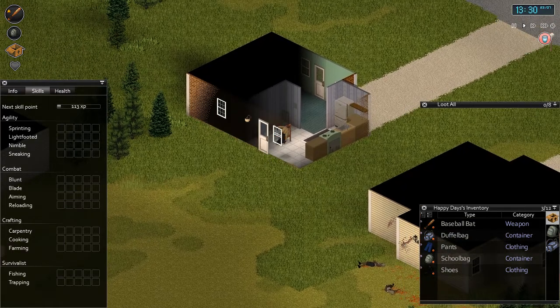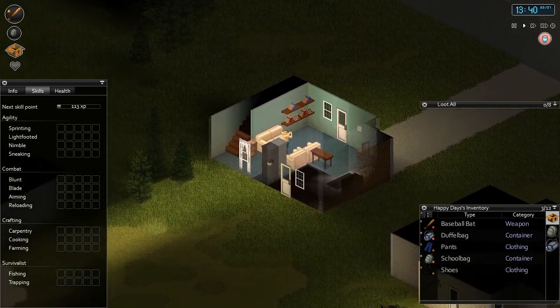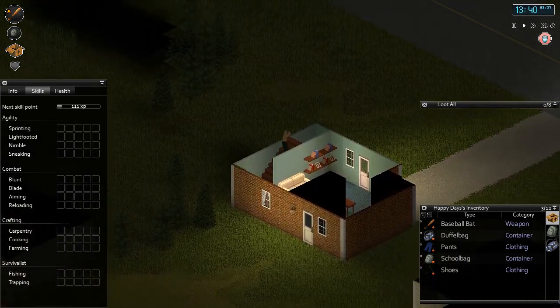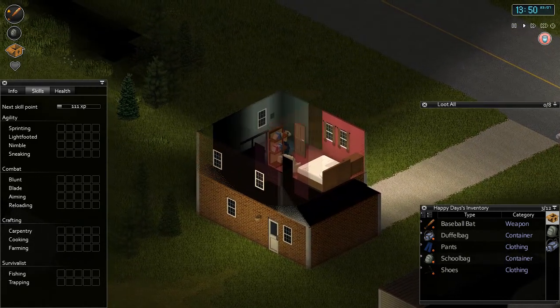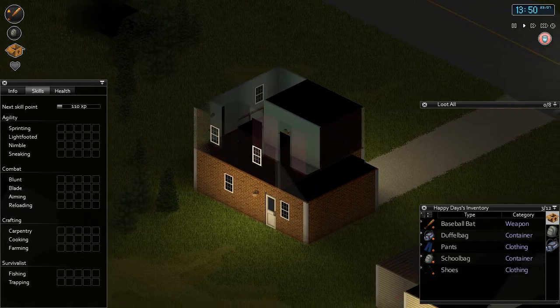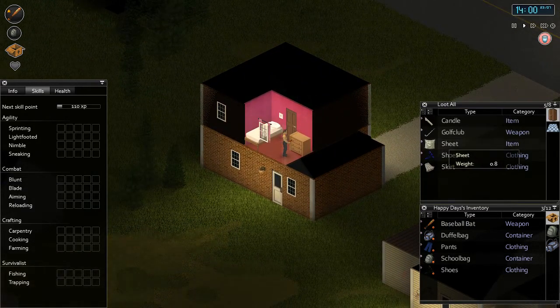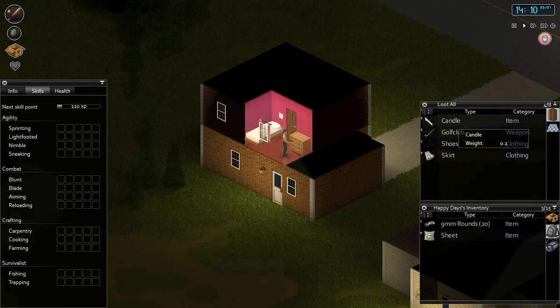You hold the E button to climb through a window. Whenever you jump in a house to search it, I recommend that before you do any looting whatsoever, have a good look around - because the previous occupants may be inside. And I'm going to give you a hint: they're probably zombies. House is clear. When you're first looting, you're looking for food. A lot of items are junk - I don't need a skirt. Golf club's another weapon.